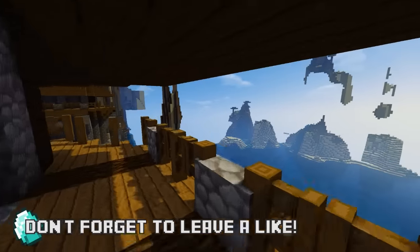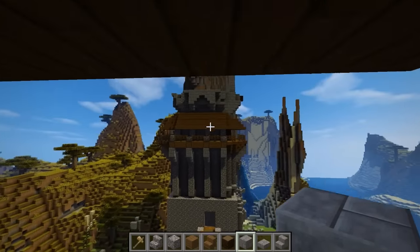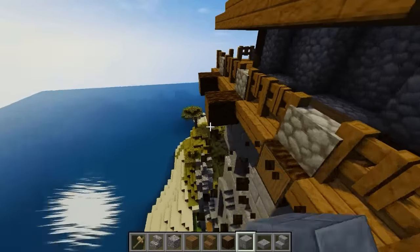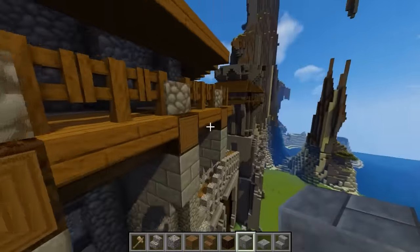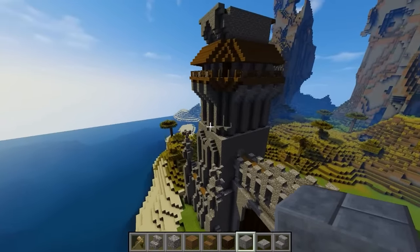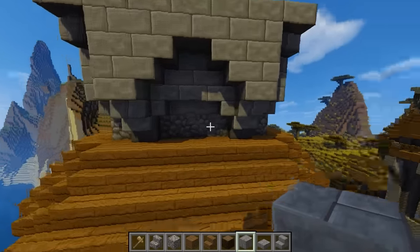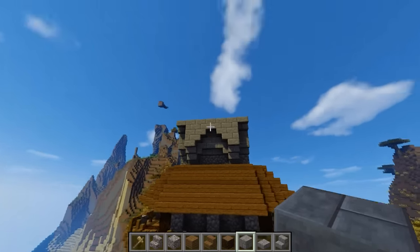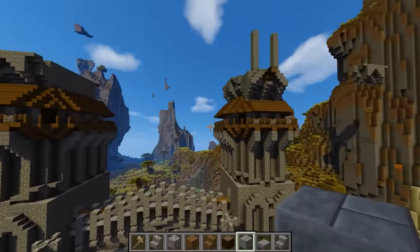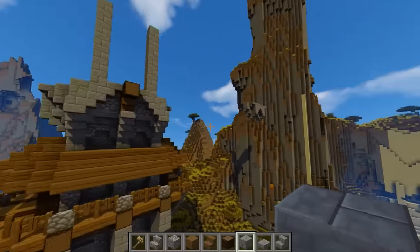So last episode, for those of you guys that missed out, we began some work on that little friend down there that you guys see. And these towers — so I asked you guys to go down in the comment section and decide on what you guys wanted as far as tower designs. And you guys gave me no answers. You guys basically said they both look great, so go ahead and use both of them. We can't use both of them guys, so I went ahead and chose this design.